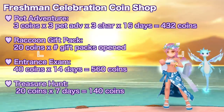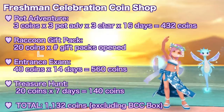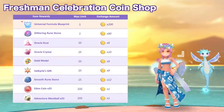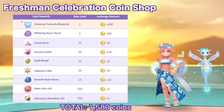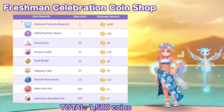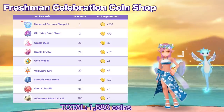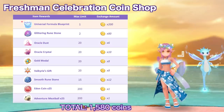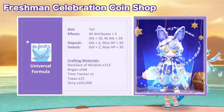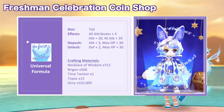The treasure hunt grants 20 coins daily for 7 days — a maximum of 140 coins. Excluding the BCC gift pack, the total maximum coins you can get is 1,132. However, to buy all items from the shop you need 1,580 coins, so you'll need to prioritize. The most important purchase is the event limited blueprint universal formula. If you skip the pet adventure event, you'll only have 700 coins, enough to buy the first four items in the shop.